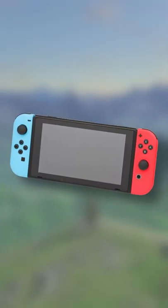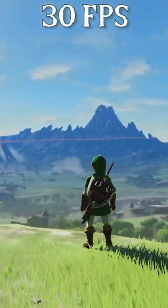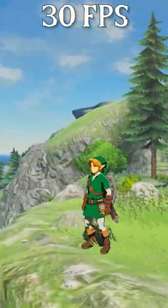Breath of the Wild is a very demanding title, especially when running on something like the Nintendo Switch. On the Switch, the game natively runs at 30 FPS. As you can see, there's absolutely nothing wrong with playing the game like this — it looks perfectly fine.